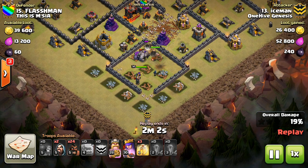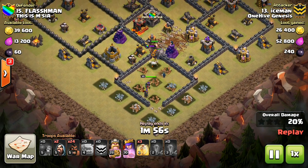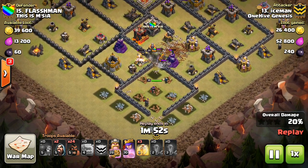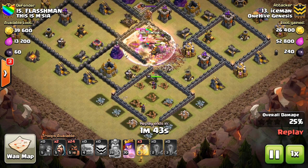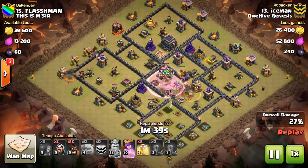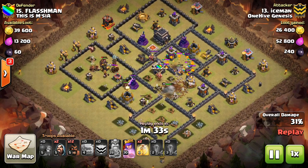Just general changes to Town Hall 11: they nerfed the Grand Warden a little bit. His range is down and his Eternal Tomb range has been reduced slightly. I think that's good — he was pretty overpowered. It's going to make it a little bit harder for Town Hall 11 to get an easy two-star or three-star with a spam attack. They're really taking steps towards nerfing Town Hall 11 offense because it was pretty overpowered with Witches and the Grand Warden.